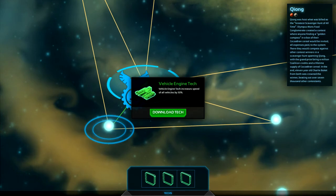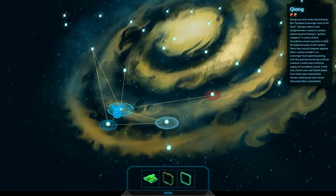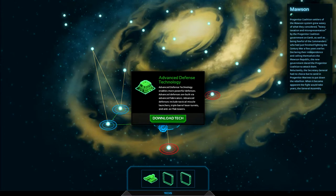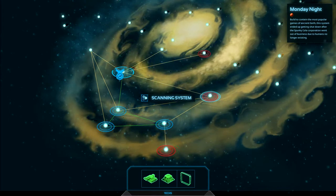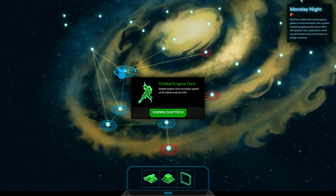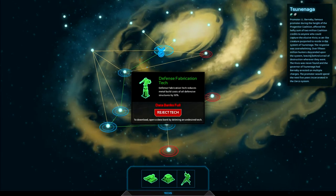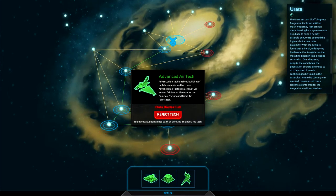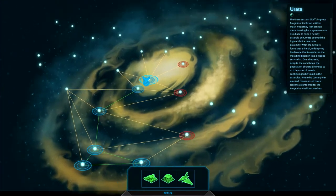Vehicle engine tech — increases the speed of all vehicles. So when you go to these planets you can actually find upgrades for your battlefield. In this case I found a speed increase. Defense tech available. Speed upgrade available. Orbital engine tech increased. I want to get some different upgrades really. Air tech upgrade — advanced air tech, that sounds good. Let's delete the orbital tech and download the advanced air tech.